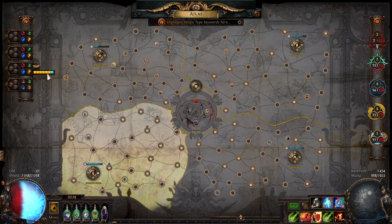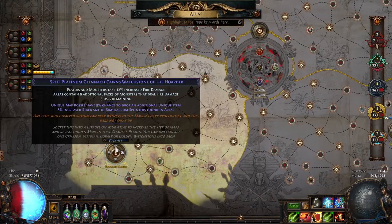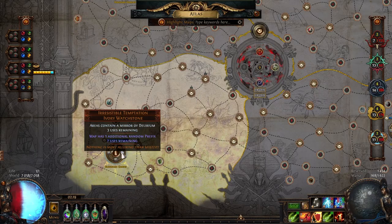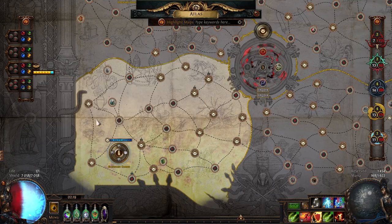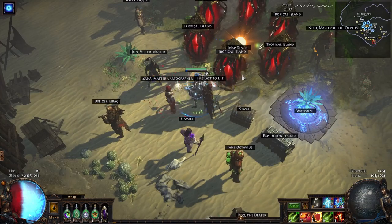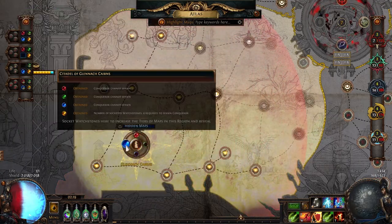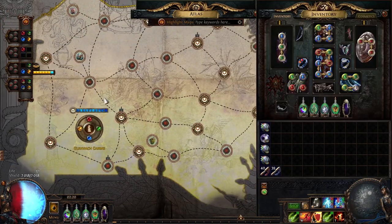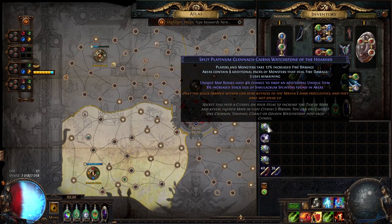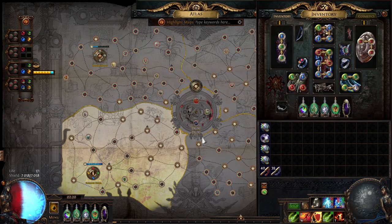One last thing: you always have to watch out for the amount of influence procs you get. If you happen to proc the Conqueror during a map, your watchstones are going to get locked and you won't be able to remove them — and if you then open the Conqueror map, you're going to lose one use of your sextants and watchstones. What you want to do is: open the map first, then go and remove all the watchstones and put in some random ones. The map is still going to have all the effects of the watchstones you had earlier, and now when you proc the Conqueror you won't lose uses.